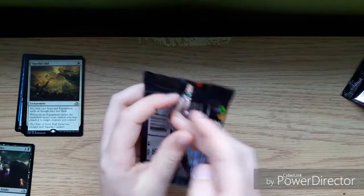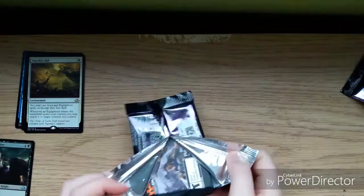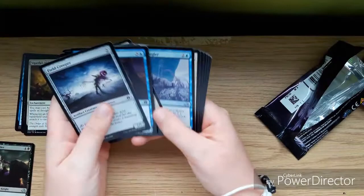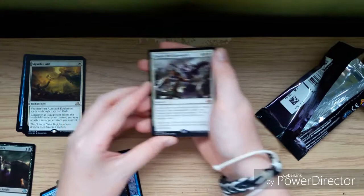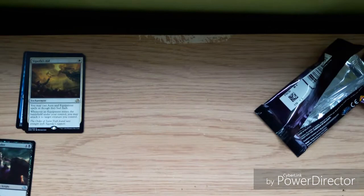Fourth pack — sorry if this is quite a long video, but that's how long a booster box takes. We have a Grizzled Angler, Jagger's Shelter, Dusk Feaster, Lunar Force, and a mythic: Deploy the Gatewatch — our first mythic!